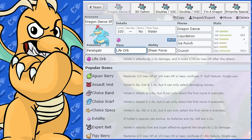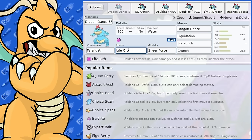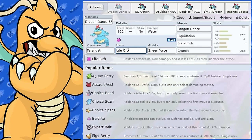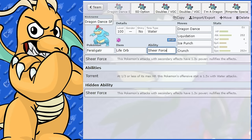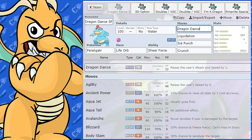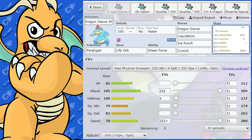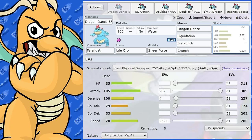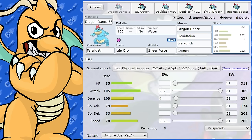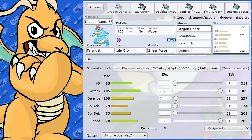Life Orb and Sheer Force is great because with Sheer Force it actually nullifies the Life Orb damage. So you've got Sheer Force and Life Orb stacking together, doing tons of damage. It does have Dragon Dance, which is a great boosting move. Feraligatr doesn't have a great speed stat — it's quite slow — but after a Dragon Dance it's pretty fast, and its attack base of 105 is pretty nice. So we've got Dragon Dance.